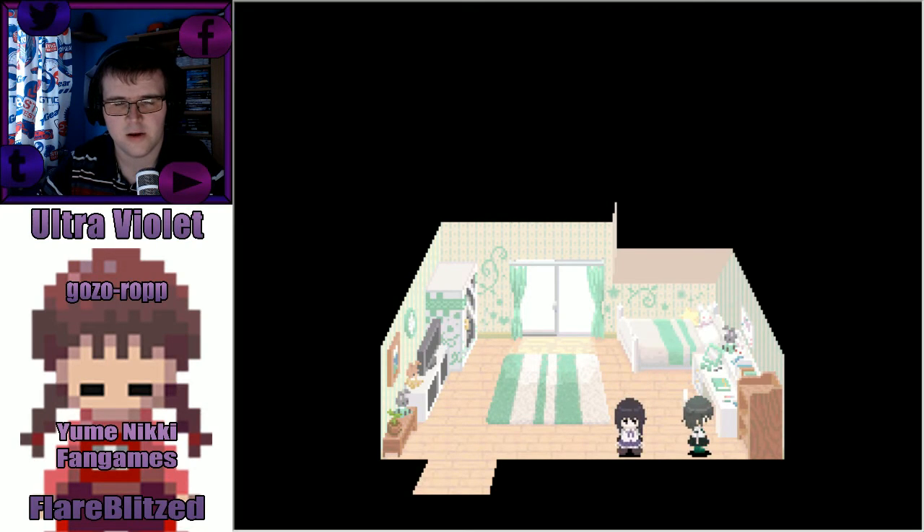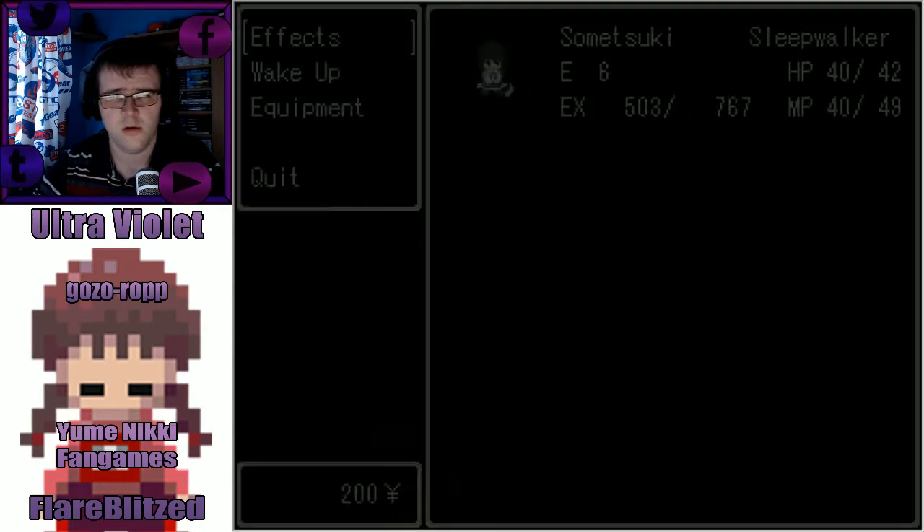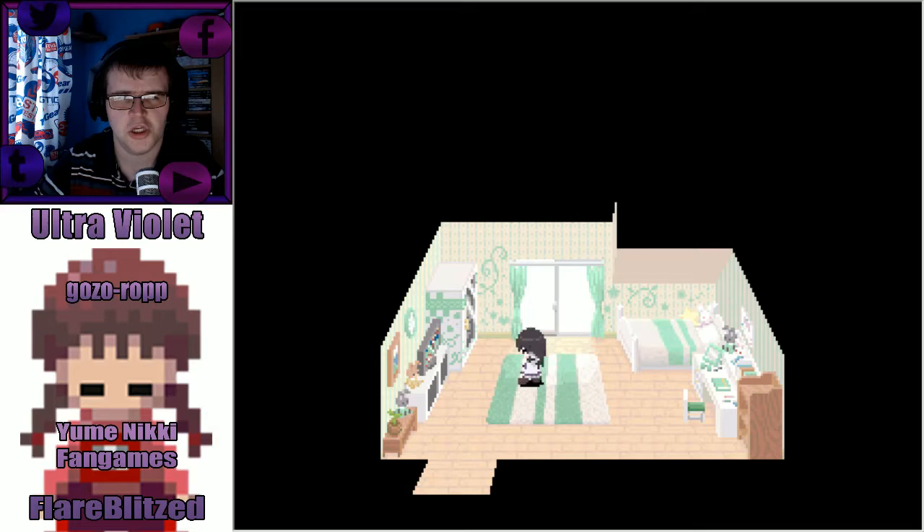Hello everybody — I would like for you to come over here please. We got a coin — at what cost? Can we open the door? We can turn on the TV! There was nothing. We got 200 yen out of it though, all good.